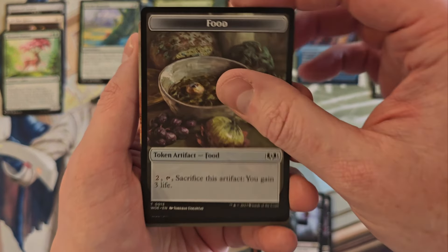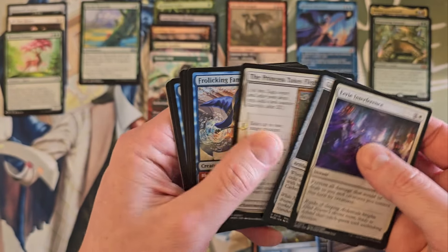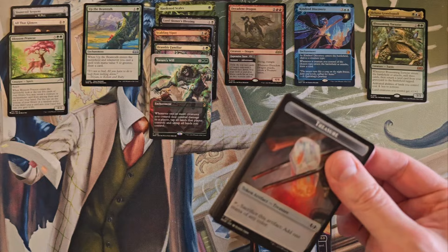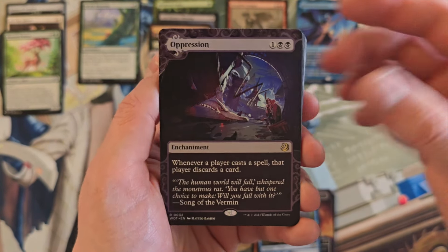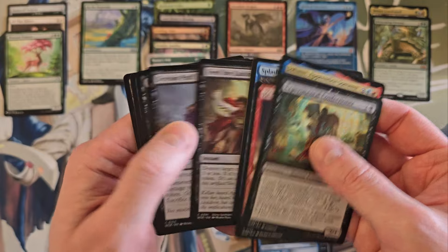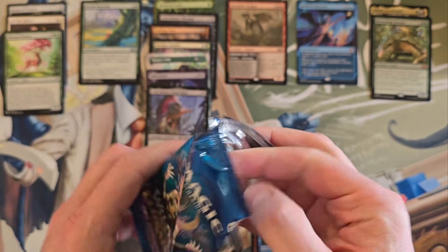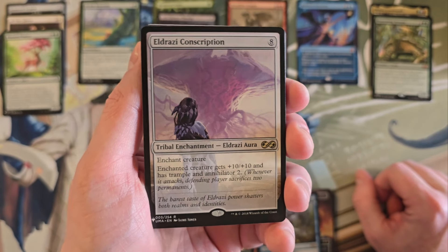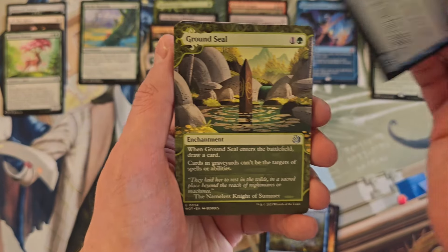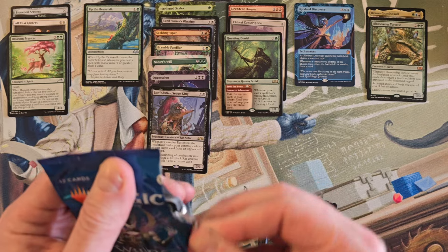Foil Restless Bivouac in borderless, Horn-Luck Whale. We are halfway through the box now. Oppression, Lord Skitter. Hey, there's a good list card — Eldrazi Conscription! That is a good list pull — I didn't even know that was on the list. Ground Seal, Quest Injured — that was a good pack. I'm feeling a renewed sense of vigor.